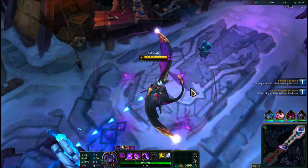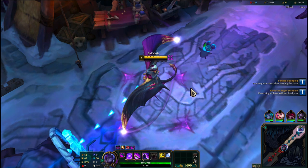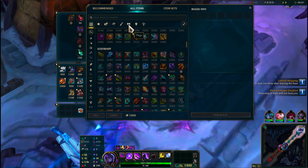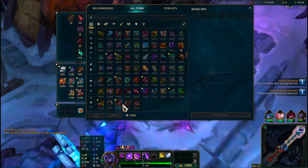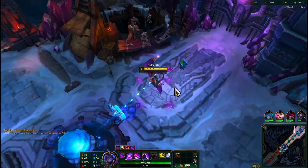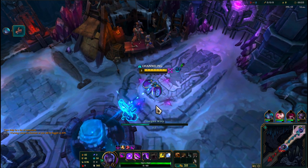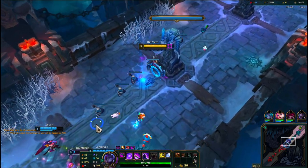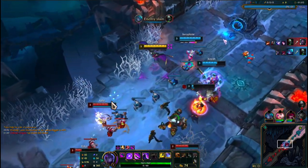Hey guys, welcome back to another video. Today we're playing some Bel'Veth in ARAM, and I'm going to go for a pure lifesteal build where I just build items like Bloodthirster and Ravenous Hydra. We're gonna use our E to just lifesteal everything back as they try and do damage to us. I think this is actually gonna end up being great.